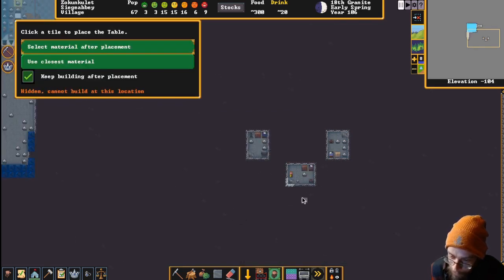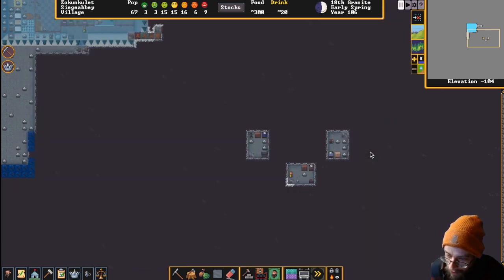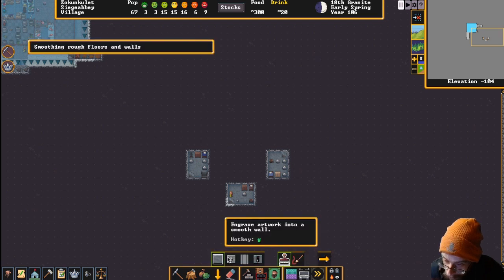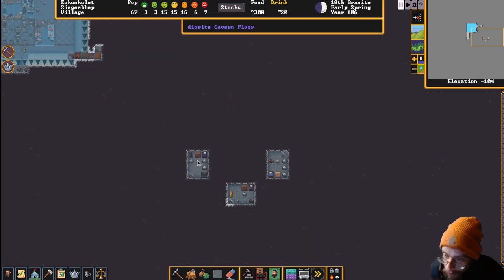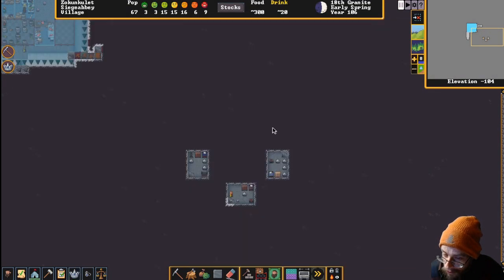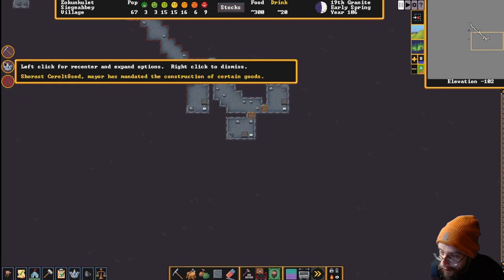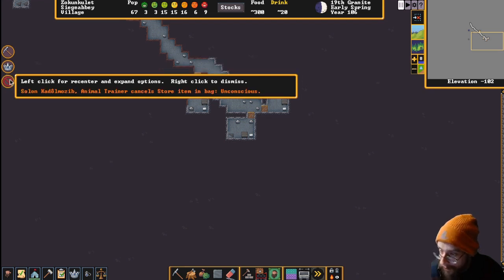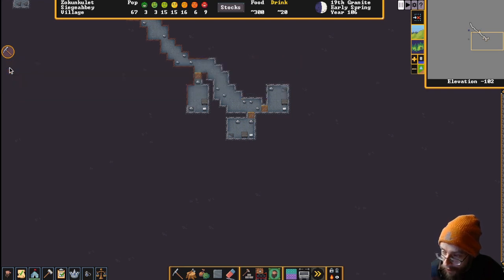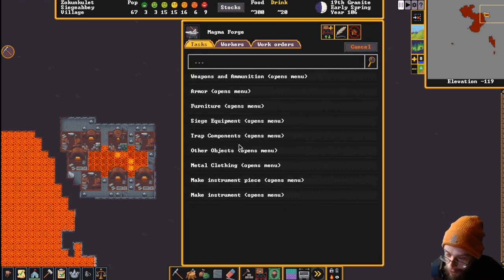Weapon rack and armor stand - that didn't do it. You've got modest quarters - we can smooth the walls and floors and then engrave them. Shrast is the one I'm worried about - she needs other stuff. Gold doors, gold tables - what more could you want? Silver thrones, come on now. The ravens are falling down because they're getting hit by repulsive slush. An animal trainer gets knocked unconscious. We didn't start making coins - better make some black bronze coins right away.